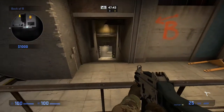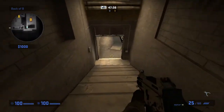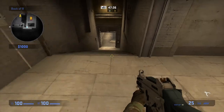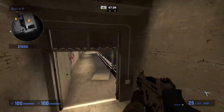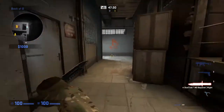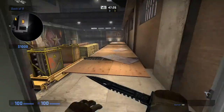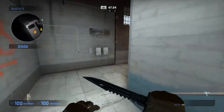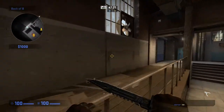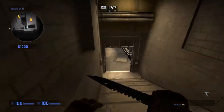And then down there is lower. This is B ramp right here — B ramp. And then this area isn't upper long, this is still just all upper up here. So: upper, into platform, this general area, and B ramp.